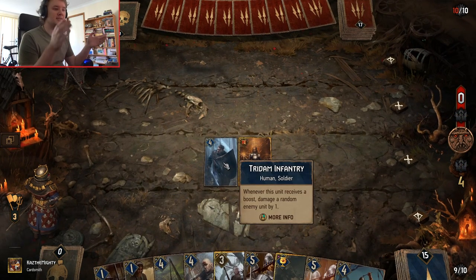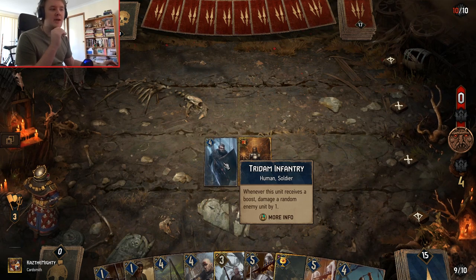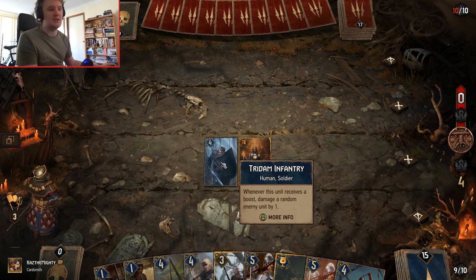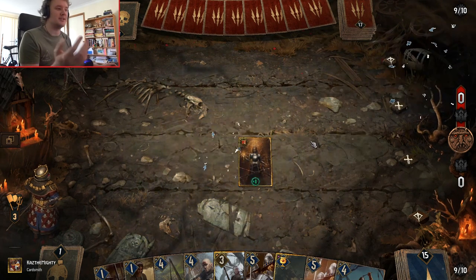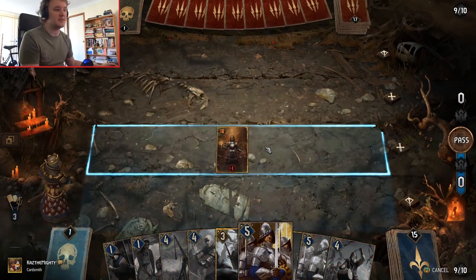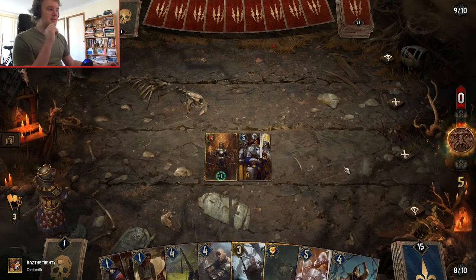So most of my cards give a boost to another card — like plus one or plus two. Whenever he receives a boost, he damages a random enemy unit by one. So for example, if they had one of my guys, they would go from four to three and he's just going to kill it. I'm just going to play a Cinturian Royal Guard and end the turn there.